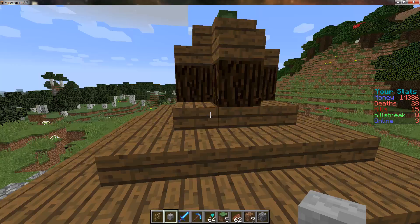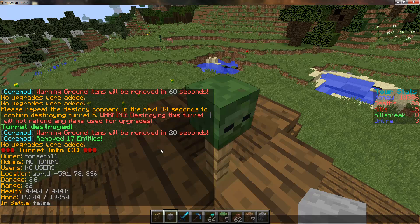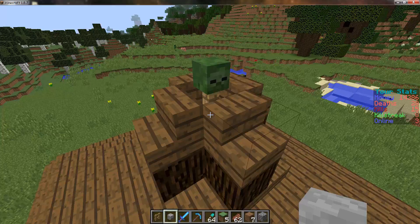I can actually see information about them by opening this — this is turret 3 — so I can do slash turret 3 and it will tell me information about it. You can add admins, users, and you can see the location if you are an admin or a user to the turret, and it shows you all the specifications for the turret.